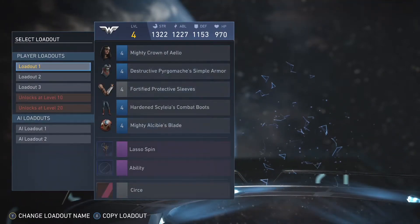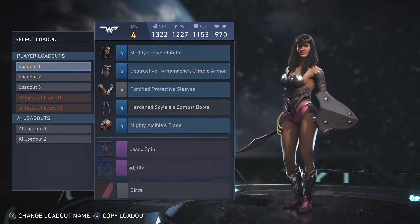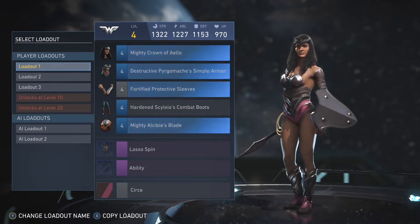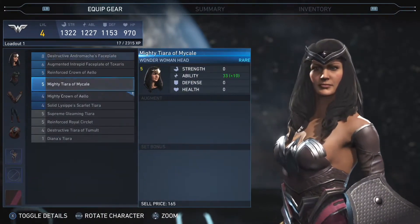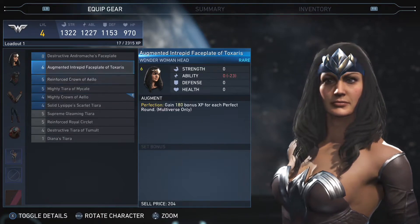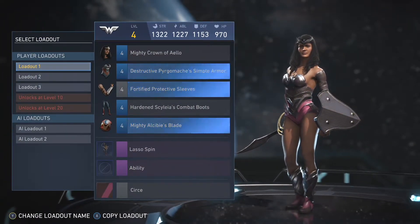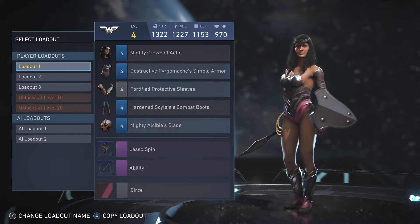Wonder Woman — I like the Circe one, though I don't know how to pronounce it. I do have some of those head pieces. But I don't play her as much either. I find her very annoying to play against with her whip and shield — I just don't like it as much.